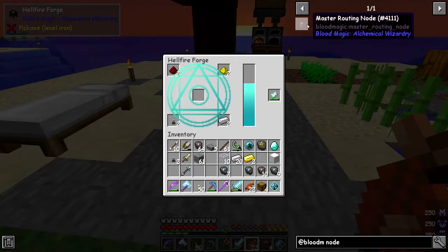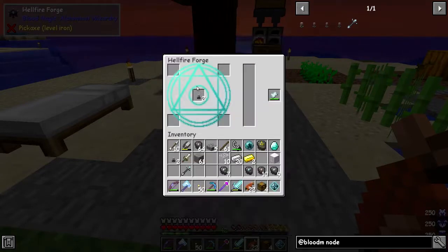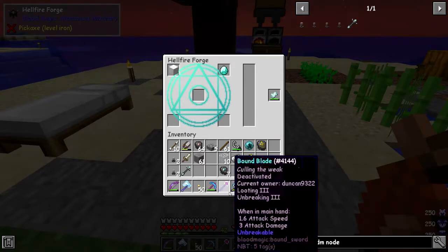We need to make the master routing node - that's fairly important. We need a diamond, an imbued slate, and a block of iron. We can't do this until we've actually reached tier three - once we reach a tier three altar we can start to do a lot of stuff.